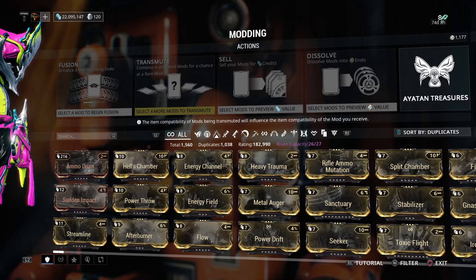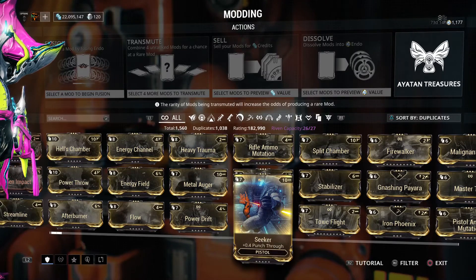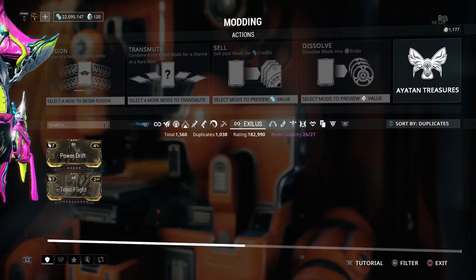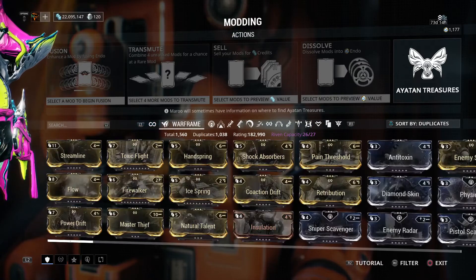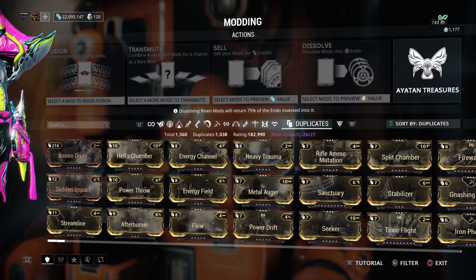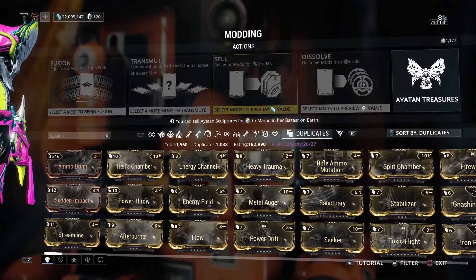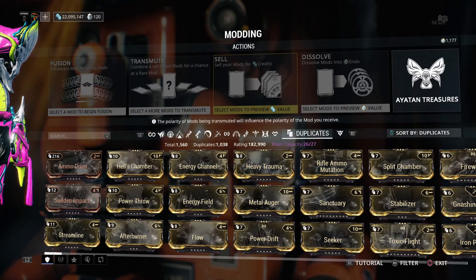So with that said, hopefully you guys enjoyed this Reborn series. It's kind of RNG by nature, because that's what transmute is. The XLS mods — you can group by category. This is just not a bad thing to do with duplicates. If you have enough credits just lying around and you get mods just lying around, transmuting isn't always a bad thing — you might discover a new mod that you don't have. Later.